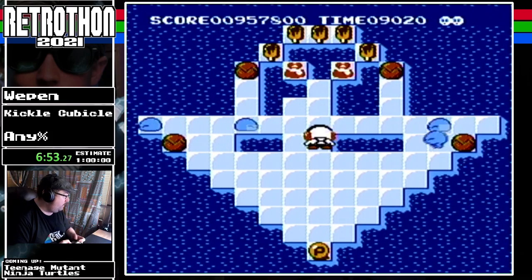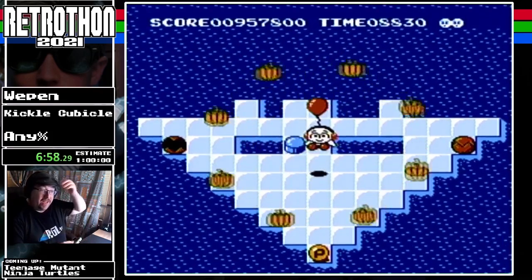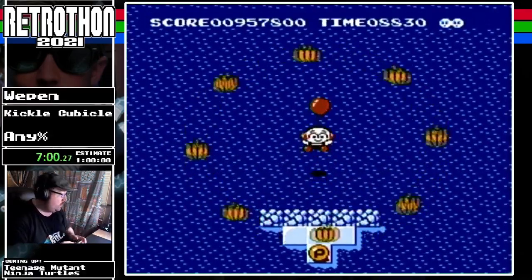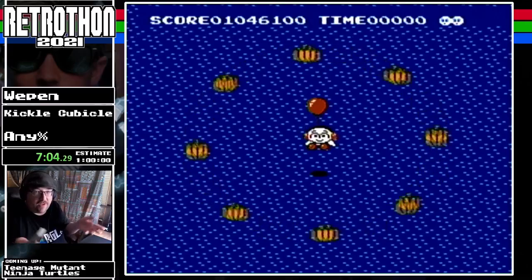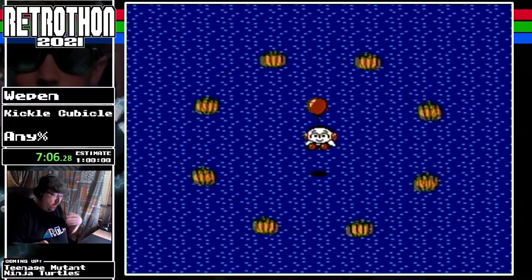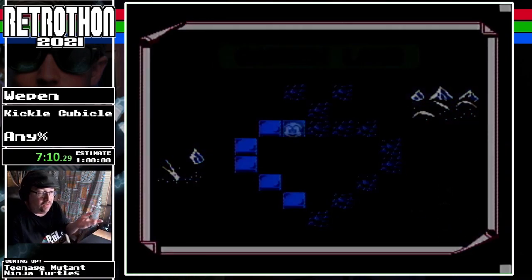The special maps are extraordinarily brutal, so I don't even bother with them. The main any-percent run is: beat the four worlds, beat the four bosses, and of course beat the wizard king.